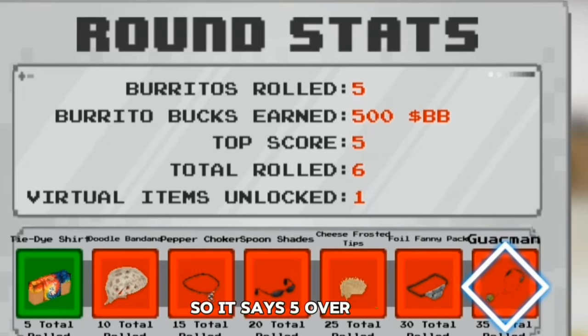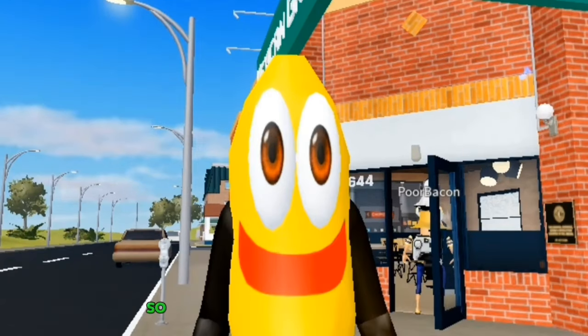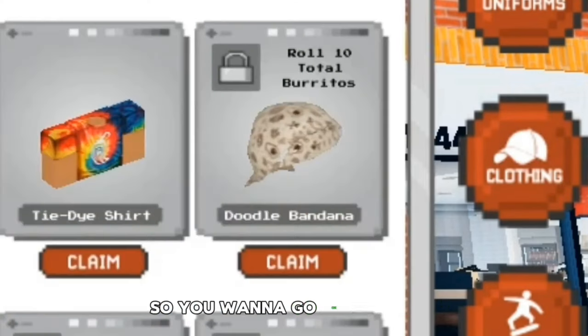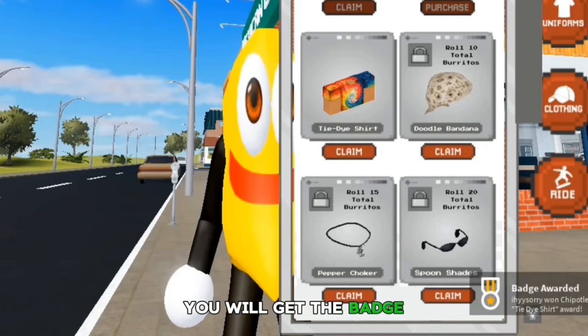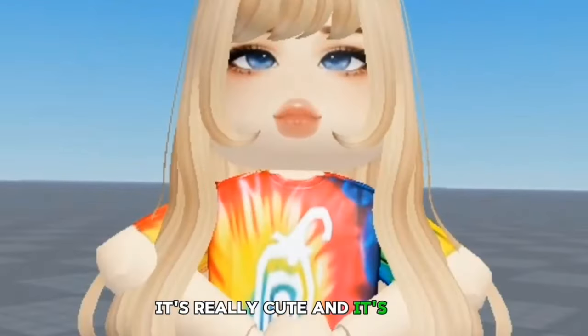You want to do the whole thing five times and once you're done, you can get the shirt. About the avatar — this is my alt account, so don't mind my look. You want to go on clothing and then claim the tie-dye shirt. When you claim it, you will get the badge. Here's how the shirt looks — it's really cute and it's free.